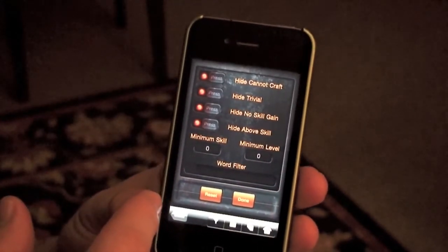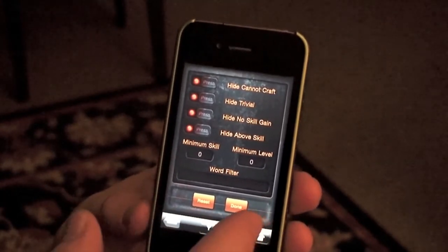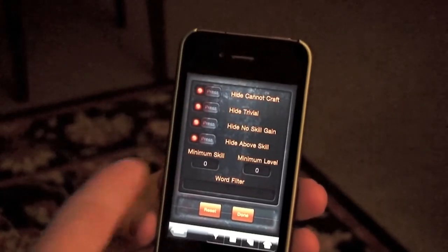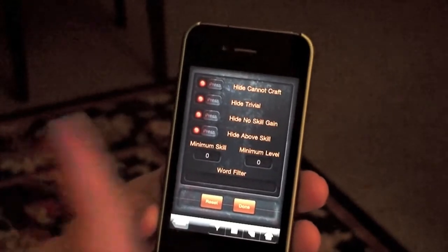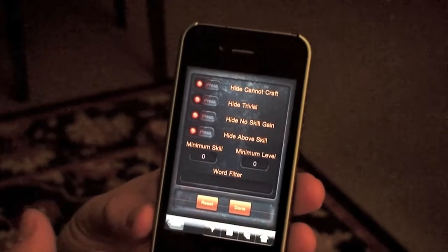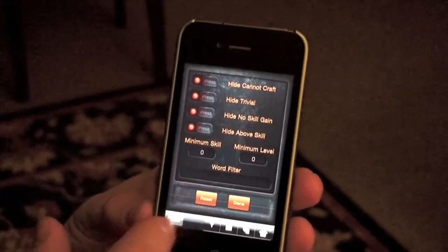You can also search your recipe log here from the mobile device. You can search by different criteria: you can filter out items that you cannot make, items that are trivial or that have no skill gain, or are above your skill gain. You can also search by word filters, and it makes it really easy to use. So that's a look at crafting from the mobile device.